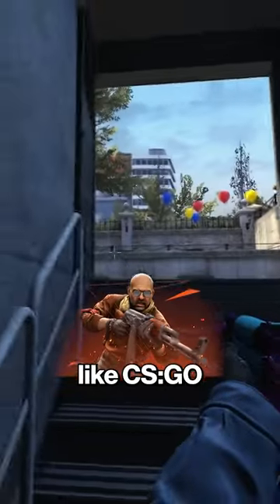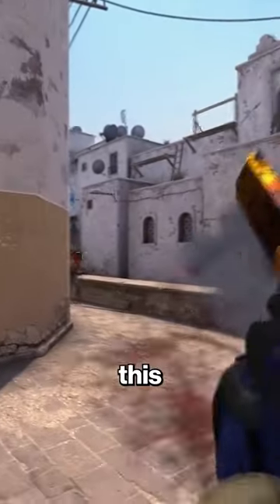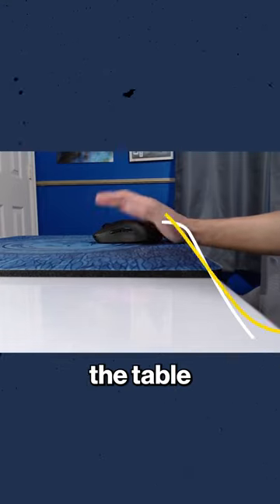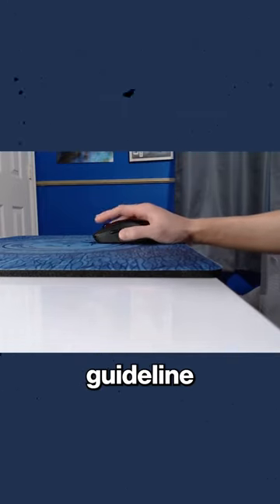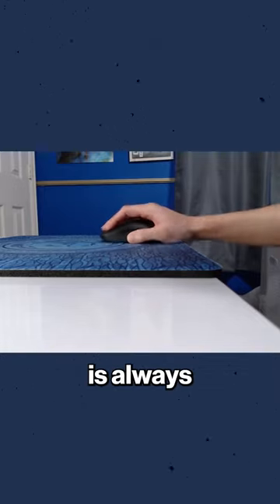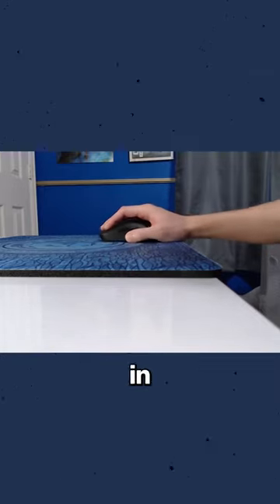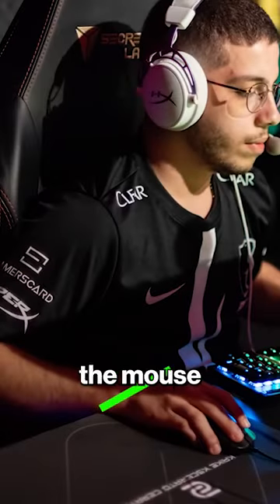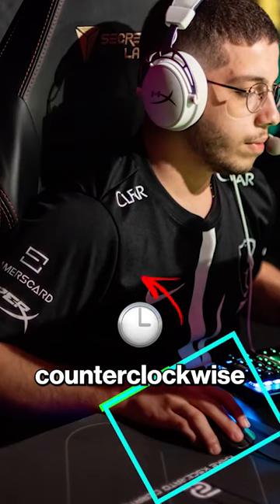But for tactical shooters like CSGO and Valorant, where most of the aiming happens across the x-axis, this no forearm position actually makes some sense. That's because you can use the edge of the table as an x-axis guideline to keep the mouse on track. If the edge of the table or mouse pad is always crossing the hand or wrist in the same place, the mouse will move in a straight horizontal line — granted the mouse isn't overly shifted clockwise or counterclockwise.